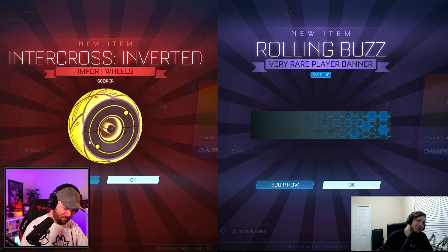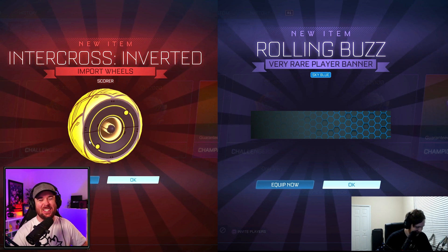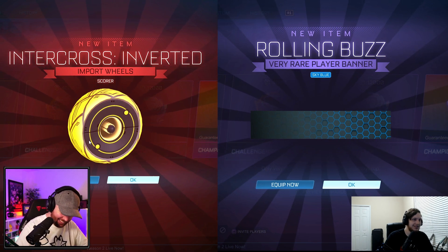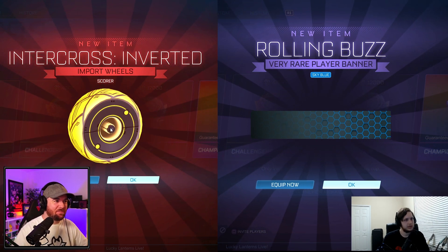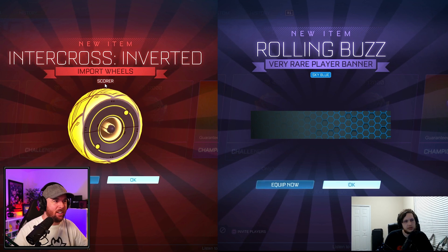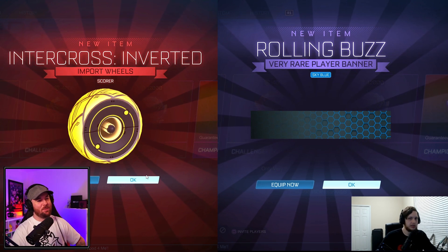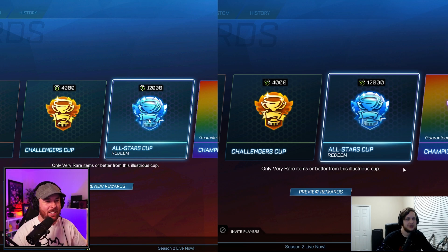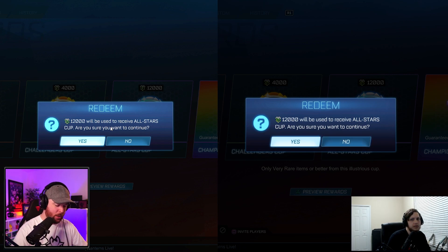You got three points. You've been doing this for a while — I can tell. You got a very rare, but it was either painted or certified. It was a Blue Rolling Buzz, kind of looks cool — it's like my old Twitch background. I got certified Intercross wheels, which are imports, so four points. Just outdoing me, it's fine. You're at 11, I'm at 10.